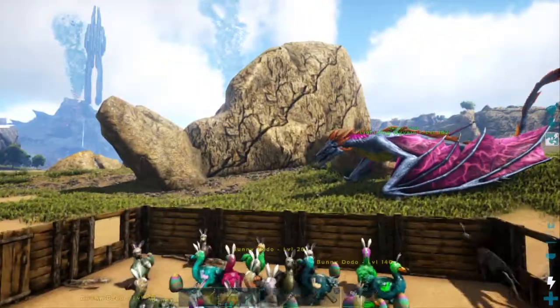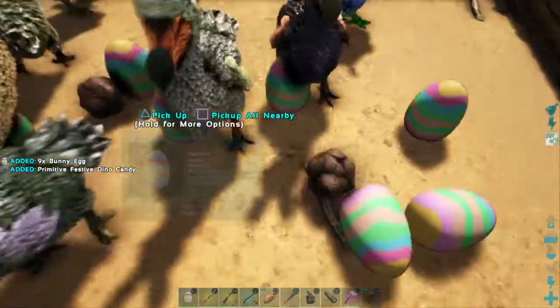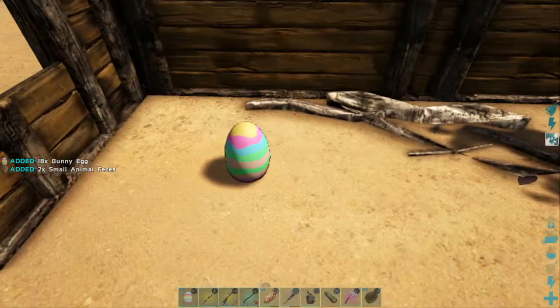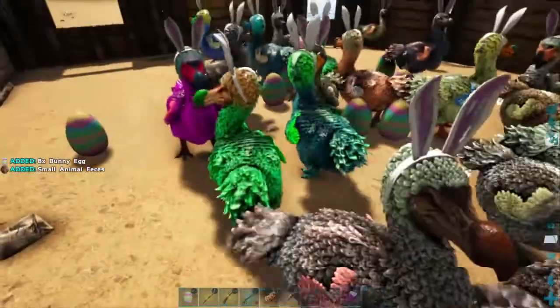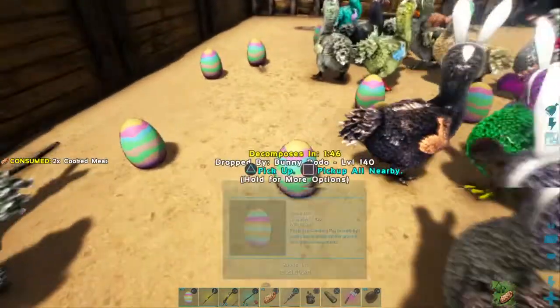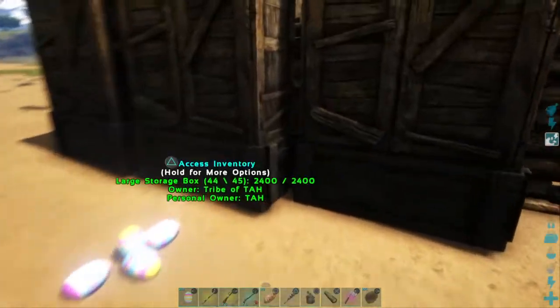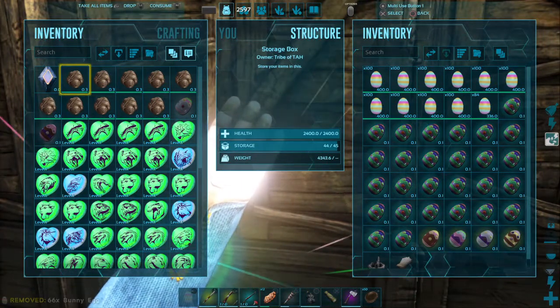We've already hit our number. I'm going to get one more load here, and then we're going to quit this and do some flying around with the Cinematrop with some Dino Candy. We're not going to crack these eggs today — that'll be another episode later down the road, because it'll probably take days to do it. We should get some really cool chibis hopefully — 10,000 eggs; if we don't get some good ones it's going to be sad. We've got 10,084 eggs gathered up. We've got these two chests plumb full.